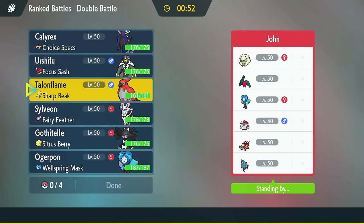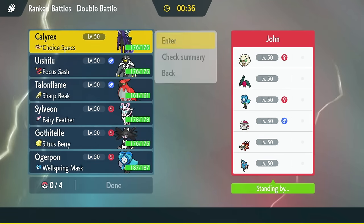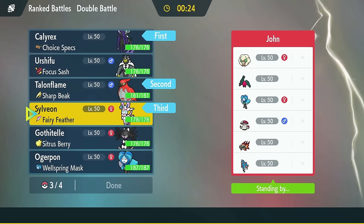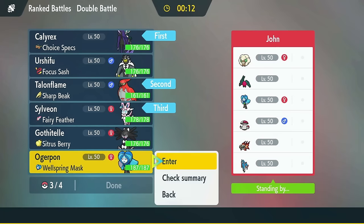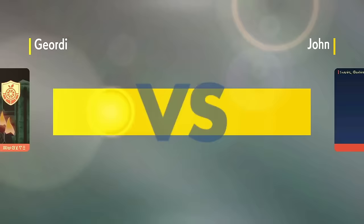I need Sylveon just in case Regidrago's there. I could Urshifu but it can't really touch Zacian. Ogrepan can redirect a lot of stuff actually — Ogrepan looks pretty good. I'm not gonna do Gothitelle because I'm not putting it in front. Gothitelle as a lead feels pretty strong into this team, but they could just Protect, set up Tailwind. People without trainer cards scare me — like, you're not playing this game for fun, you're playing for glory.